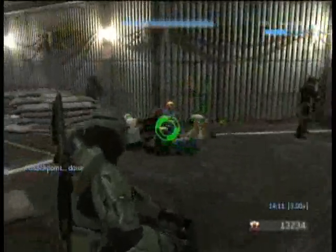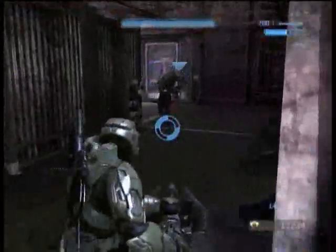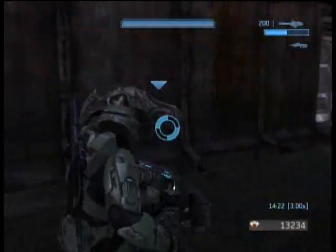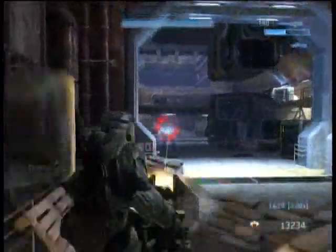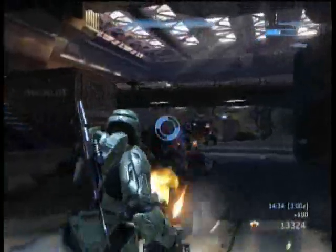Grab this turret here — you're going to use that mainly. This battle actually ends right before you fight the hunters. This is a long video, almost nine minutes. The next video is going to have the fight against the hunters. Grab the turret — that's going to be your main weapon for the first few brutes you fight. Just keep pushing forward and unload on them. There's no really bad kickback or anything from this that's a problem.